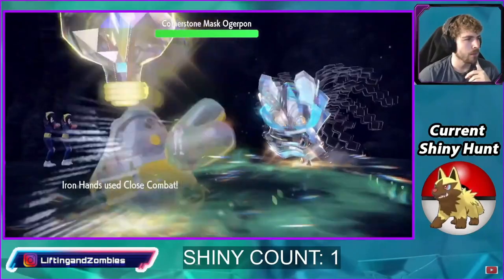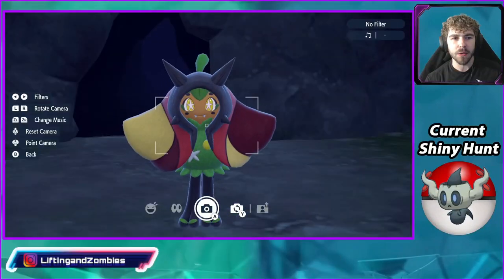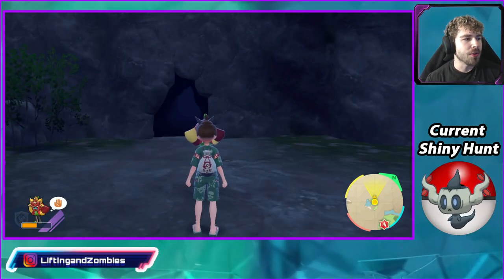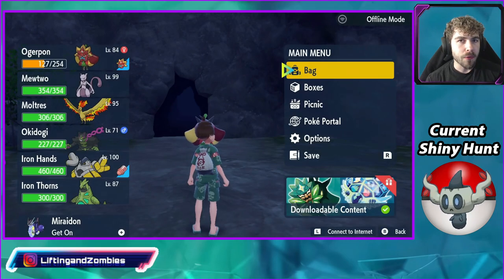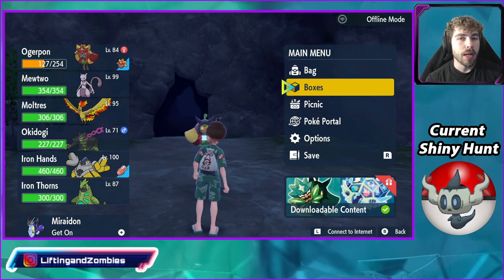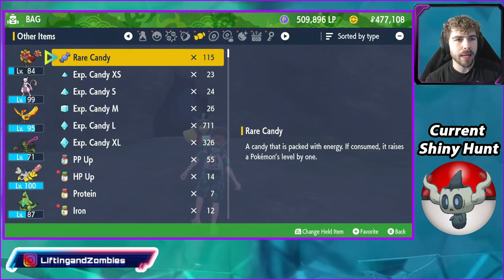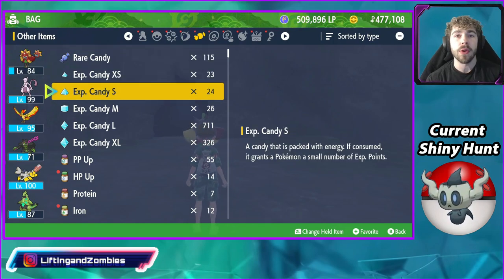It was a pretty fun battle. And also, you see how Ogerpon is red and yellow in that maroon color. Once you catch Ogerpon, he will give you every single mask to hold in your bag. Where can you see those masks in your bag? The same section as your XP candy, rare candies, and other evolution items.